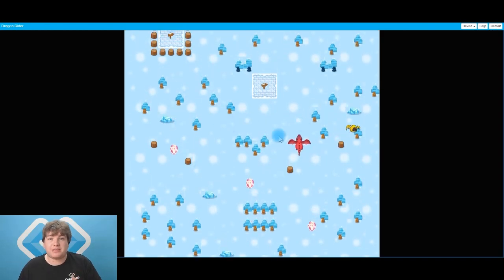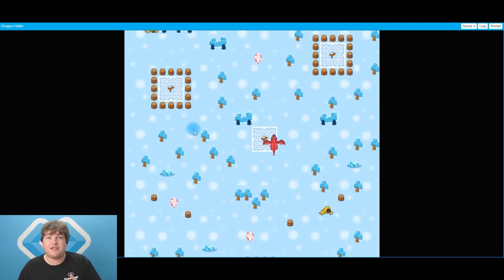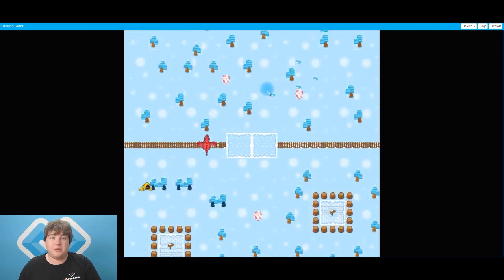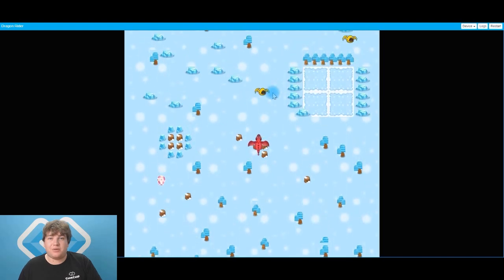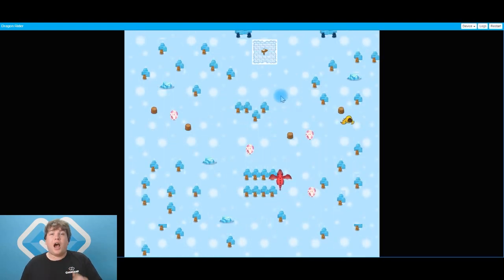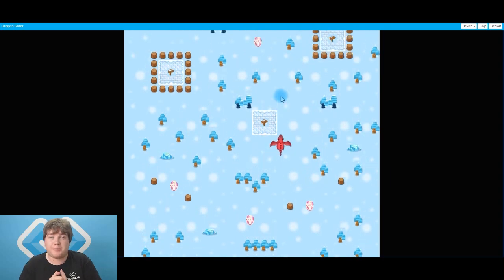I'm actually going to purposely try and hit a bad guy to see if our scene restarts. Here's one right here — awesome! Our scene restarts as soon as we hit the bad guys. Good work guys! Well there you have it — congratulations on completing part two of Dragon Rider. Join us next time where we'll be putting some awesome fireballs in our game. See you next time guys!